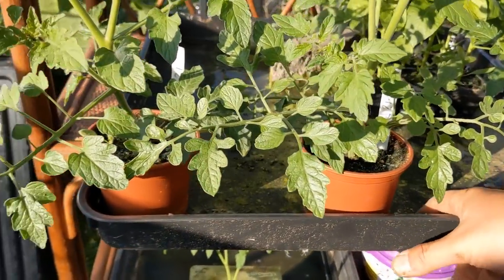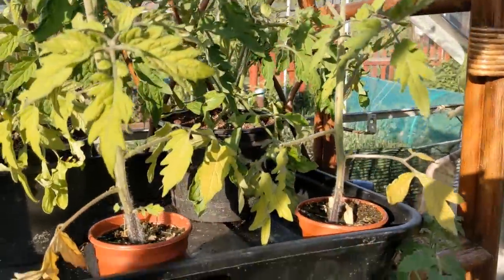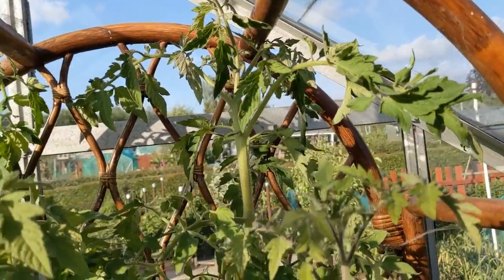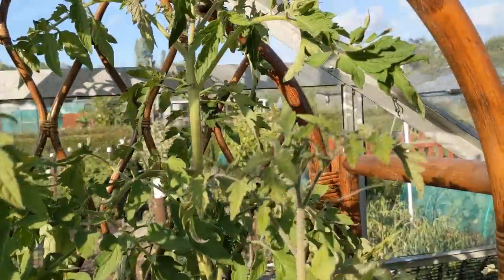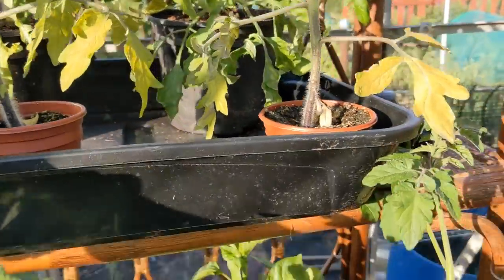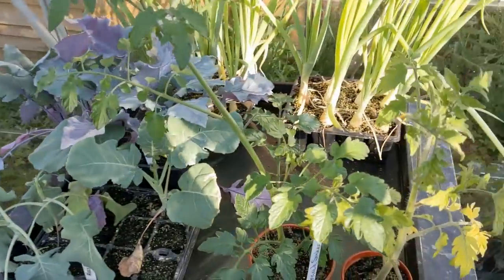These are getting dry now in here so I'm going to top those up with a bit more water because that's how we're getting the leaf curl — these have got to go in. Those big ones at the back, the yellow queen or golden queen or something like that — Dave hasn't put the label in but that's what they are we're thinking. These are alicante. I've got plenty of tomatoes and if I don't use them I'll just pass them on to somebody who will.